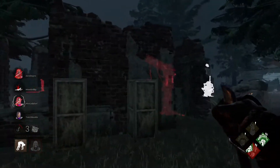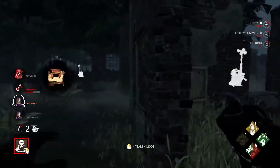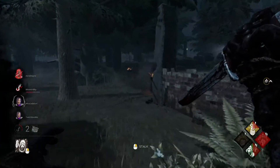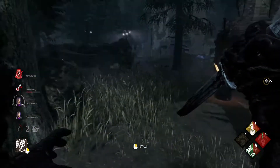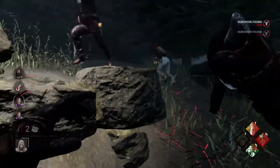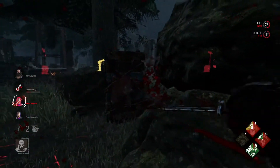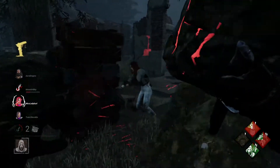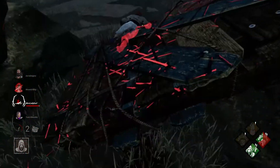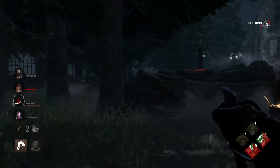Luckily this Mikayla is gonna hit second stage now. Three gens done. Luckily, all the other gens are blocked now due to Thrilling. Hopefully we can find someone soon. I see someone there — I think it's Yunchen. Yep, Yunchen was healing Jeff. Let's go after Yunchen. Get the M1 — she's going to camp the pallet. The Yunchen is playing very predictably, where I just poke my red stain just enough that she thinks I'm going to follow up that way, but in actuality it's a trick and I'm just going to go around.